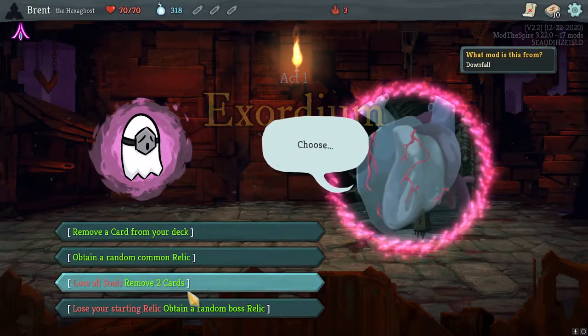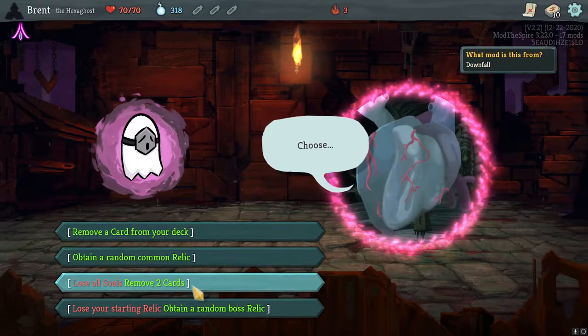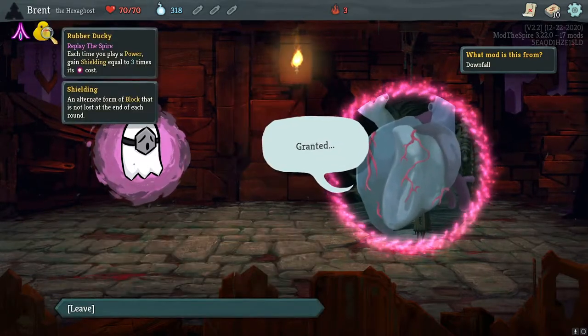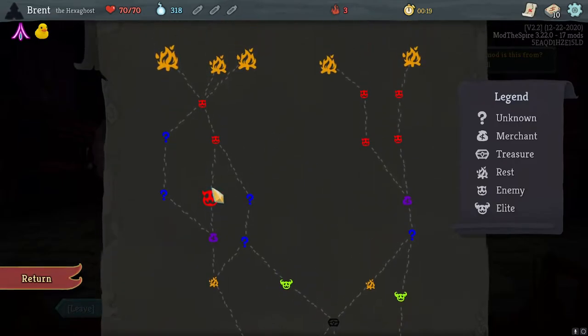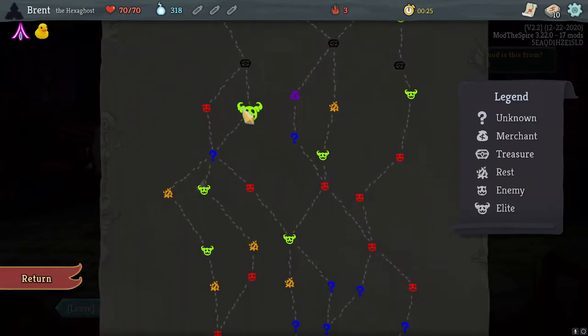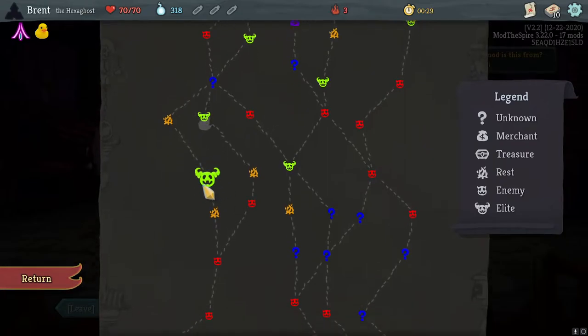Lose all souls, remove two cards. Actually let's just do a common roll - play a power, gain three shielding equal to its cost. So it's a power deck - this might be a Seal kind of deck. I'm liking this path across. Rest, elite, and then there's a good rest path here. I'm kind of digging that.